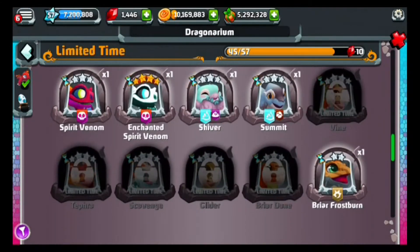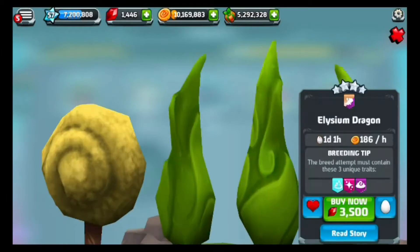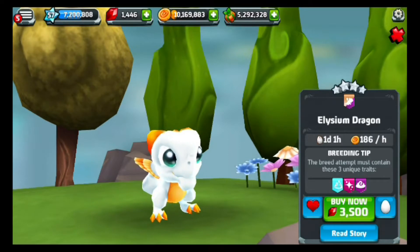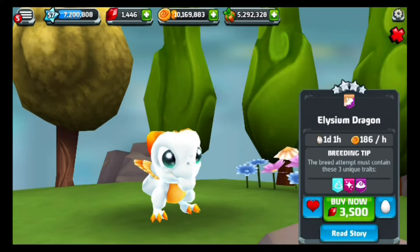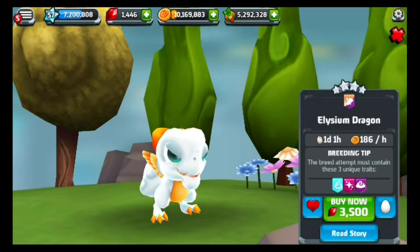What you'll need to use, guys, is three different attributes containing cold, air, and fairy. So the breeding pair of dragons must contain these three unique traits — cold, air, and fairy. You have one day, one hour incubation time, and the purchase price is 186 gold an hour.